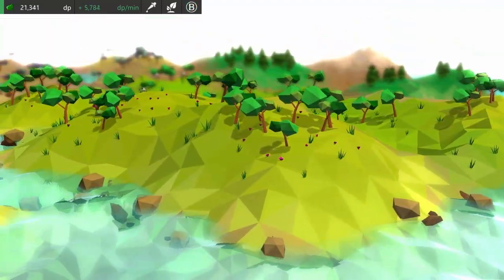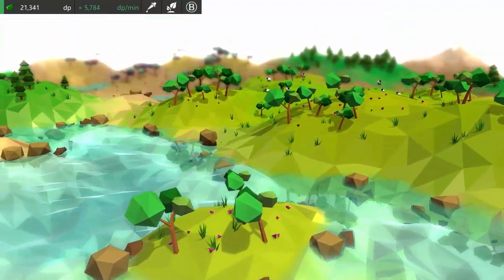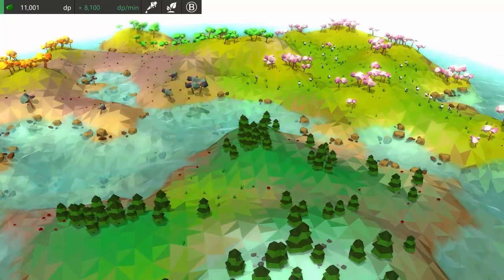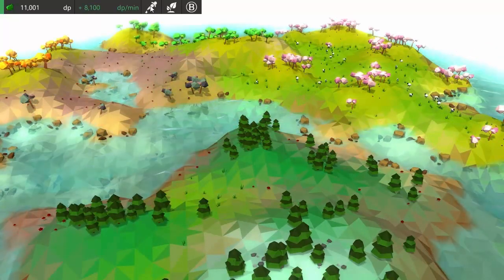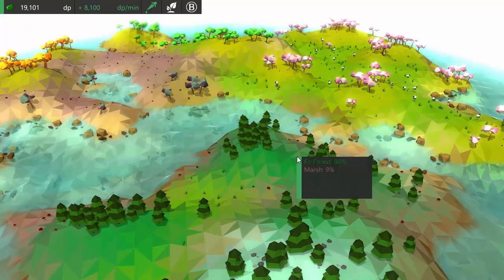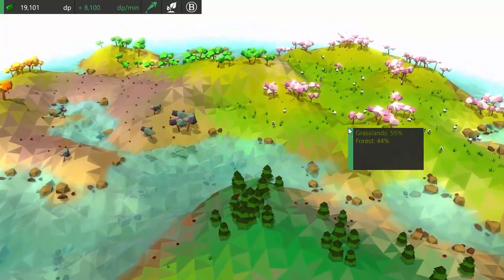There'll also probably be some cosmetic objects that you can buy and place in your world to make it look nicer. The final button on the toolbar allows you to turn on biome identification mode, and when this is active you can mouse over parts of the terrain to find out what the biomes in that area are.